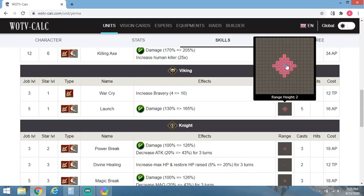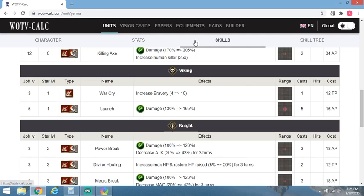Launch is range 3 with a range height of 2, and it is extremely usable. One of the best things about it — which it doesn't say here — is that it has a higher likelihood to crit. I do use a crit axe on her. I don't know the actual percentages, but I've played her since the beginning, and she crits when she launches 95% of the time, maybe a little bit more. It's rare to see it not crit. When she's using her other skills, it's probably closer to 50% crit, so she crits a lot.